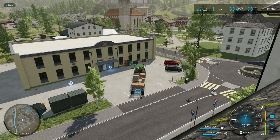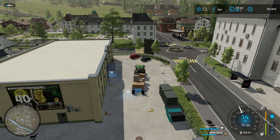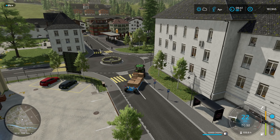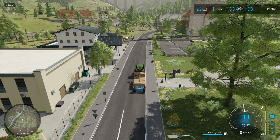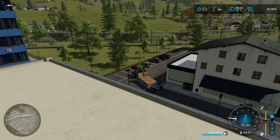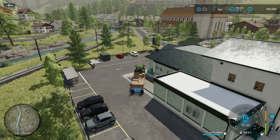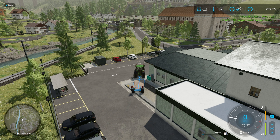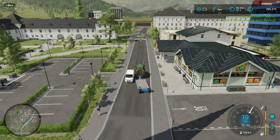Here we are - just back up into there and it should offload only the wool and we can head to the store. This should give us 120,000 something - that's a decent income for just a little bit over a half load on the trailer. We'll almost have 300,000 in the account. So this is 130,000 - that's nice. Really good. 295,000.